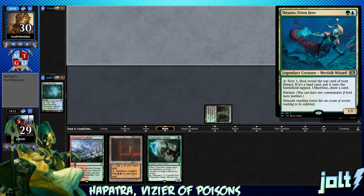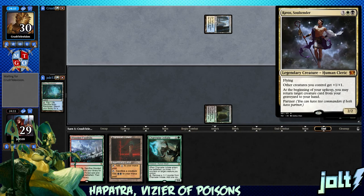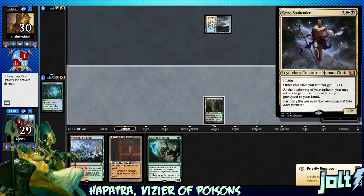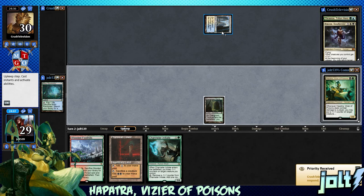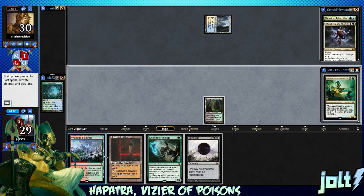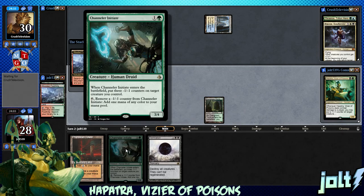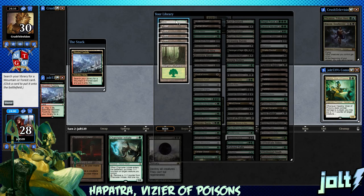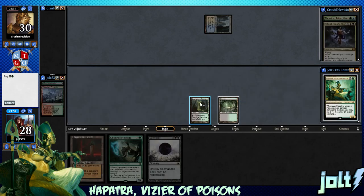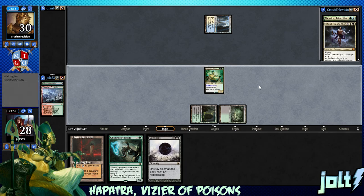Playing against Thrasios: four mana, scry one, reveal the top card of your library — if it's a land card put it on the battlefield, otherwise draw a card. Then Ravos: flying, other creatures you control get plus one plus one, and at the beginning of your upkeep you may return target creature card from your graveyard to your hand. Let's get the Wooded Foothills down, go for Hapatra — grab the Bayou and get down the Snake Queen herself. Pass the turn.